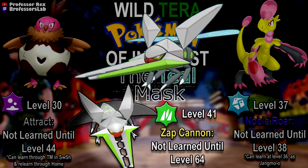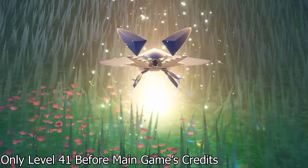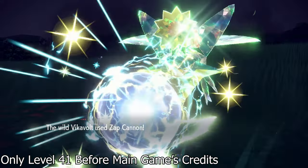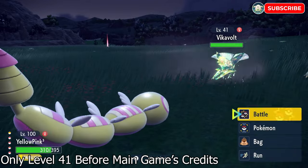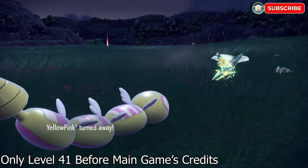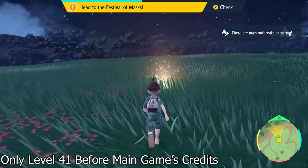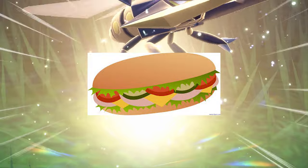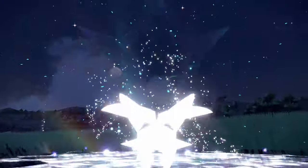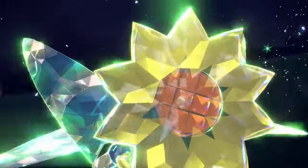That just leaves Vikavolt. This shiny is freaking sick — I might need to shiny hunt one for myself. When we look at its moves, the wild Tera Vikavolt has Zap Cannon 23 levels early. Zap Cannon hasn't been a TM since Generation 2, so that's not going to change anything, and neither of its pre-evolutions can learn it at all. This Zap Cannon Vikavolt is certainly something special. Just like any other wild Tera Pokémon, you can't boost the odds with a Shiny Charm or a Sandwich, so head over to the northeast of Kitakami and be prepared to spend a long time opening and closing the game.